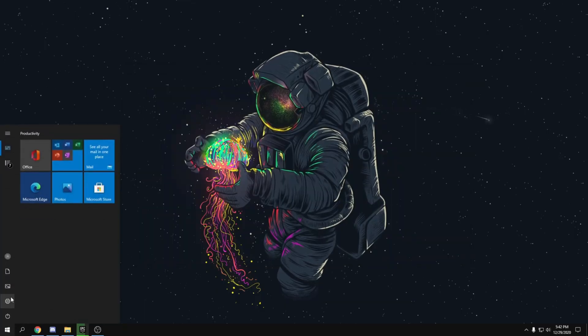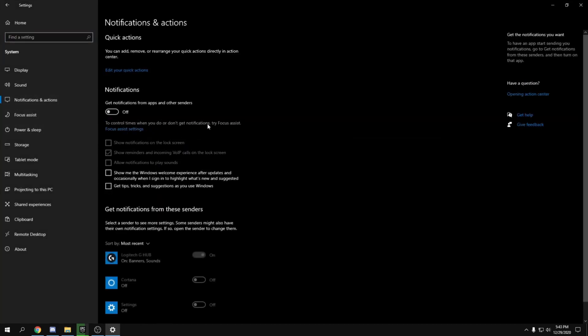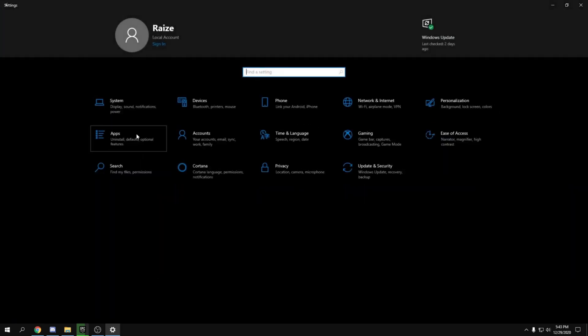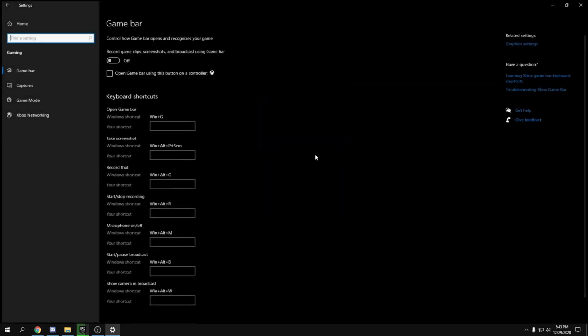Now go to the Windows Settings, go to System, then Notifications, and turn all notifications off. After that, go back and go to Apps, then Startup, and disable all the startup apps you don't need — keep the ones you need, but turn off most of the unnecessary ones.